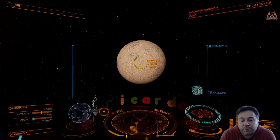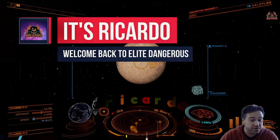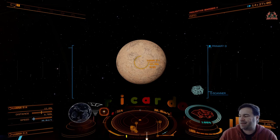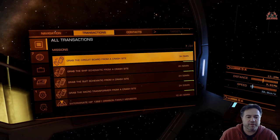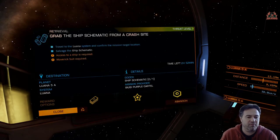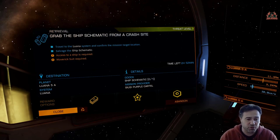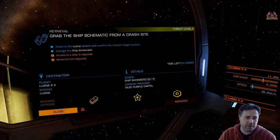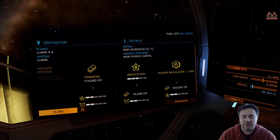Hello, it's Ricardo and welcome back to Elite Dangerous. I've been doing some salvage missions in Elite Dangerous Odyssey lately and they're quite good fun. I'll tell you why — I've got my missions, salvage like I say, grab a ship schematic from the crash site, get myself to a particular system, Luana in this case, threat level three. There's going to be a little bit of peril, a little bit of danger. Get the ship schematic, get back to the ship, away we go, and for that I'm going to get a power regulator — nice and easy.